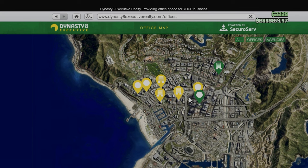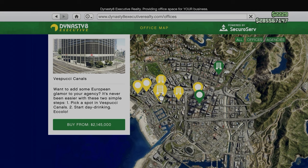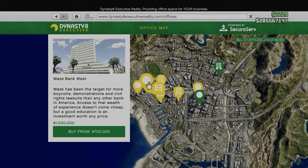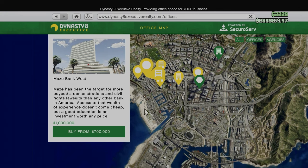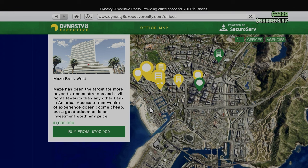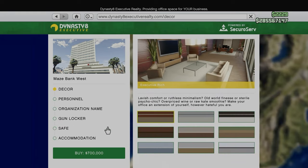So before we start, it's important that we pick up a maize bank or an office. What I recommend — there are only four locations you can choose — and I recommend going for the maize bank west, which is actually cheaper. Currently I'm recording this when it's on discount, so it might be different if you're watching this. And it's pretty good because it gets the job done.